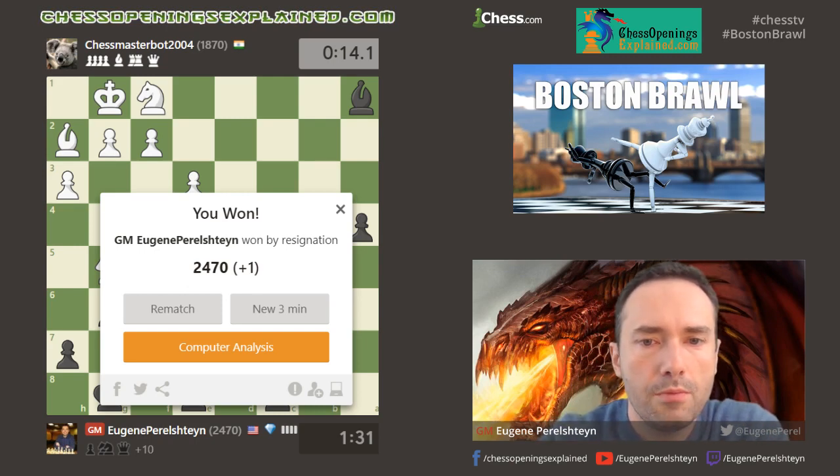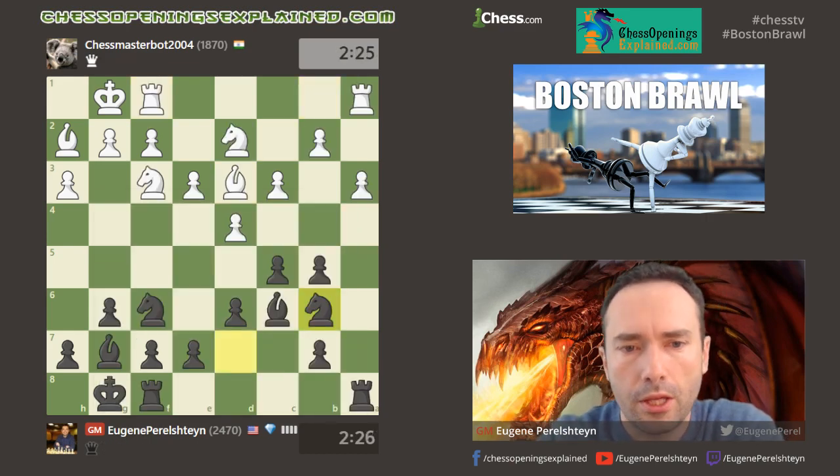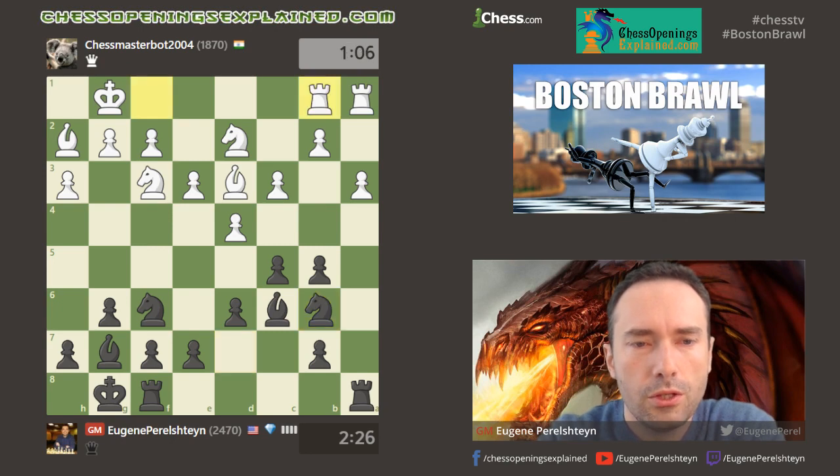So where did he make a mistake? I think he played really quickly, but around here he didn't know what to do — remember he thought for a long time. This was already probably not the right rook, because you need the rook just in case things open up in the center.